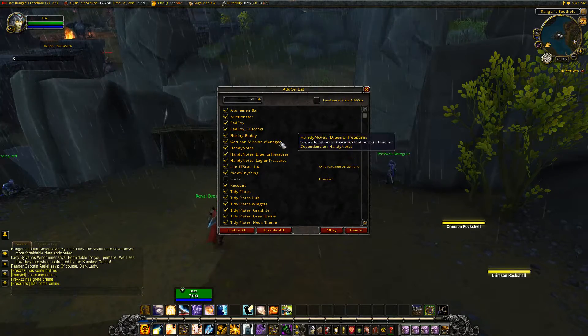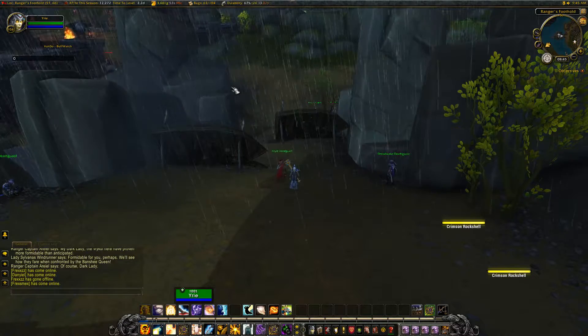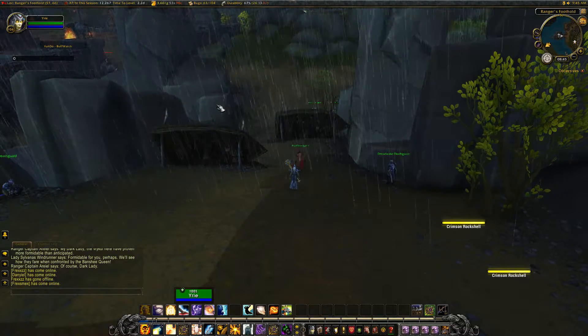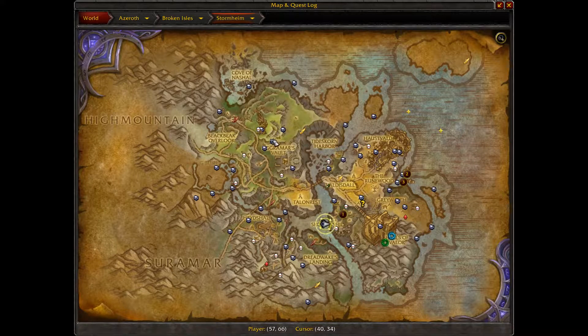Basically what HandyNotes does is it puts little icons on your map. They will show you where all the little purple treasure chests are and also all the silver bosses. If I bring up my map, you can see there are little treasure chests and it will tell you what's in them. Some of them will have a little note telling you whether you need to do anything special to get to it — so this one here says 'needs the Storm Forged Grapple Launcher.' You can see where I'm standing there is a boss next to me, the Ivory Sentinel, and it's a little skull showing you it's a boss.